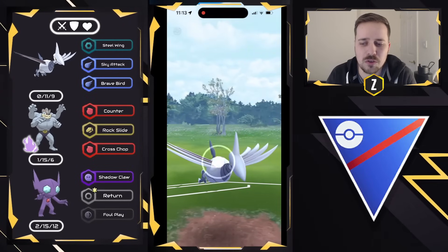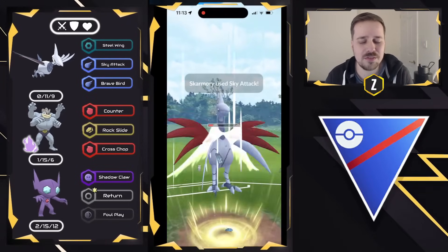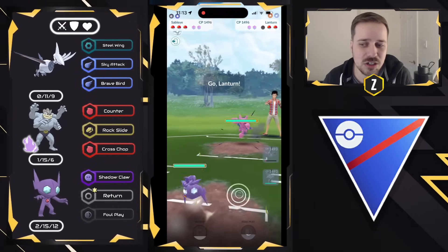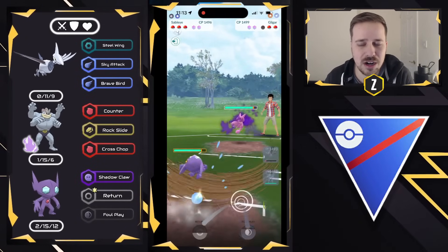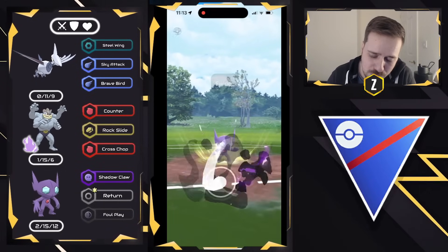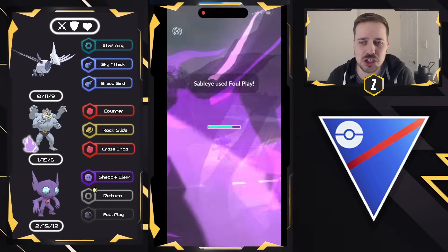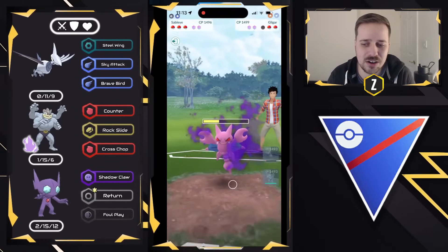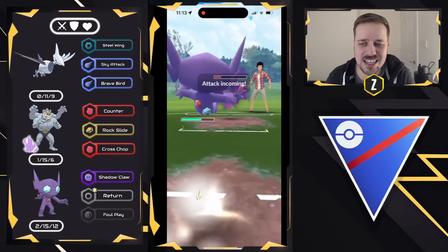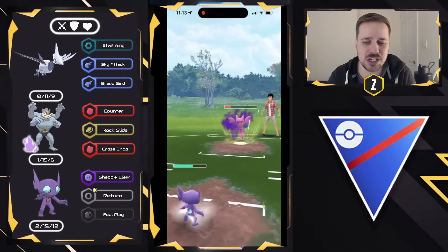We go for Sky Attack. We don't know what they have in the back, but with Lickitung off the field, Sableye might have a better matchup. There's a Lantern back there, so we're going to go ahead and swap out into Sableye right away. They instantly bring in Shadow Gligar — this is very good for us. Shadow Gligar does well against Machamp with the Wing Attack and Aerial Ace combination.